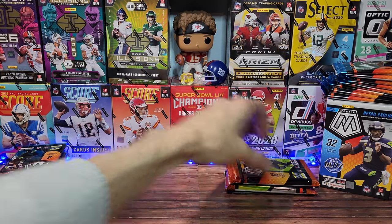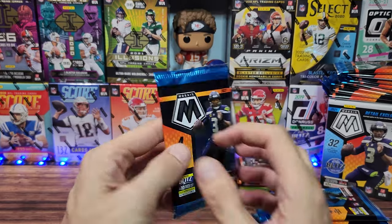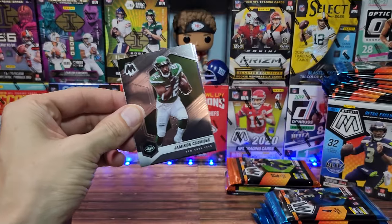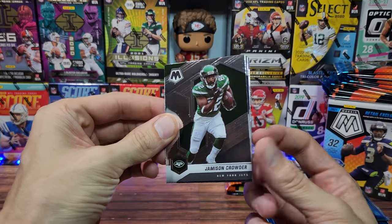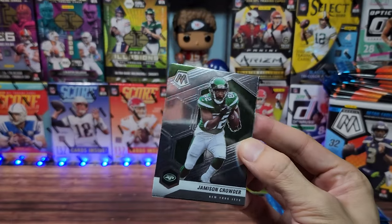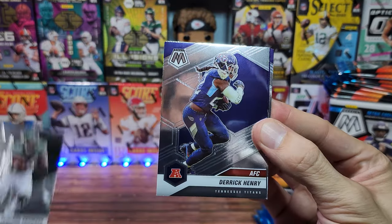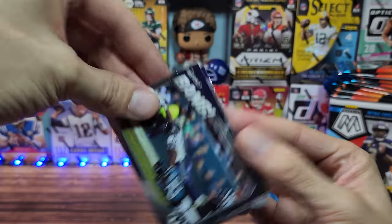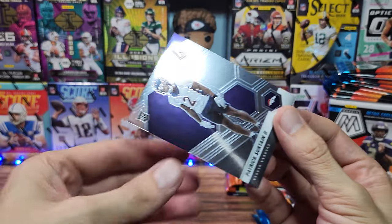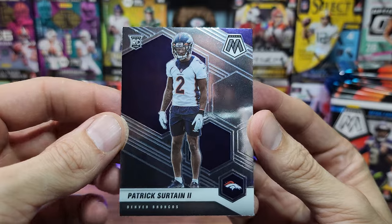Starting with the blaster box first. There are the packs. I waited a very long time to get some Mosaic — I actually didn't find this myself; it was provided by our friend Eli, the second product he hooked us up with. So thank you again, Eli. Here we go — Jameson Crowder, Derrick Henry, a bang for DK Metcalf. Patrick Certain is the first rookie.